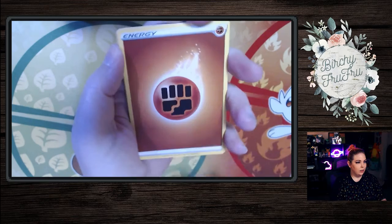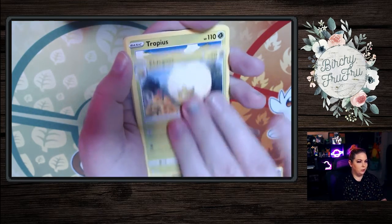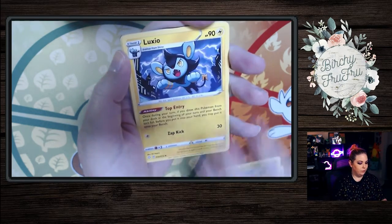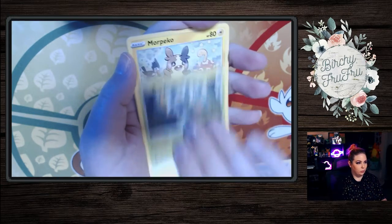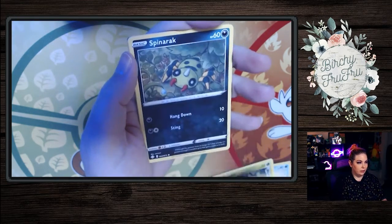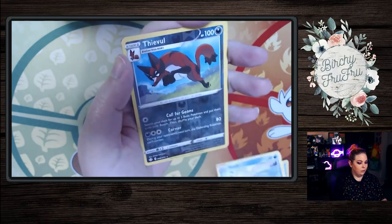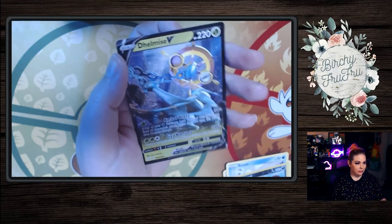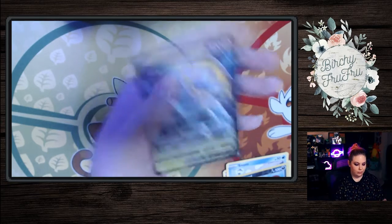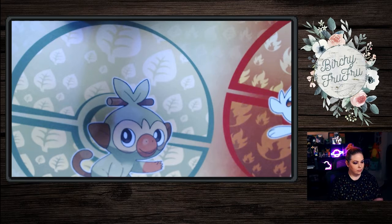Okay, we have a Fighting Type Energy. We have Eldegoss. We have Tropius. We have Luxio. A Horsea. Rowlet. Morpico. Spinarak. Snom. We have a Reverse Holo Thievul. And in the back, we have a Dalmise V.